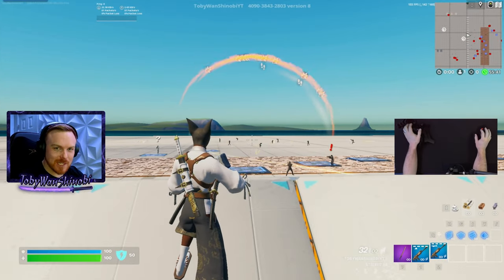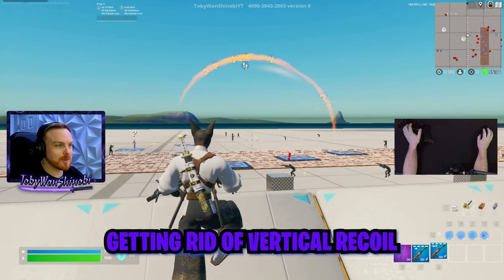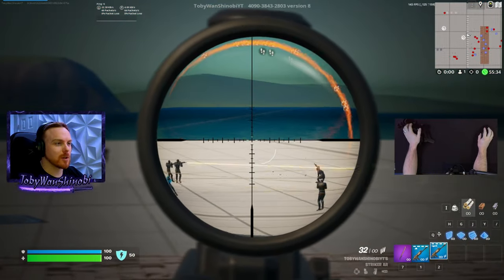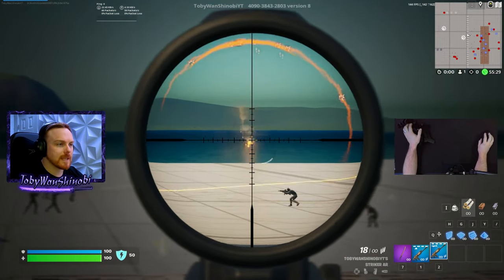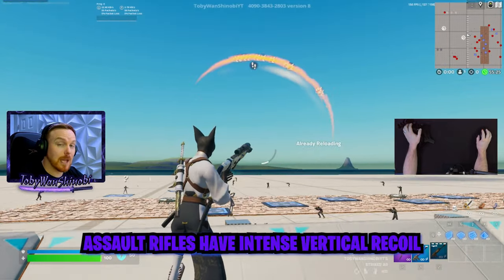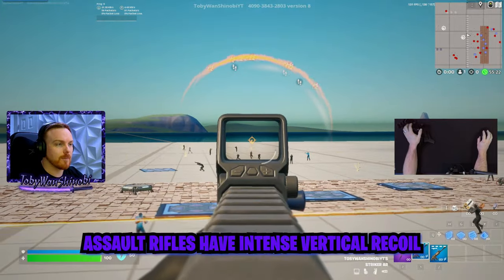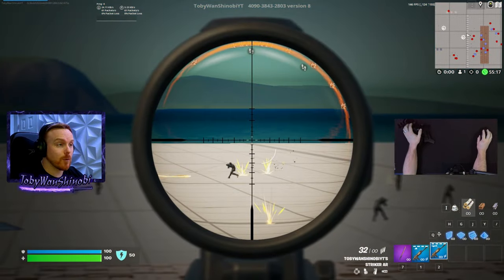Let's start with a really juicy tip: getting rid of vertical recoil on assault rifles in Chapter 5, Season 1. When you shoot your assault rifle, looking at the horizon, you have to pull down and fight that vertical recoil — it climbs really, really intense. Even with a 1.3 scope I have to pull down a decent amount, and it's a lot harder with a 4X scope. With a 1.3 your screen isn't moving as much, but the recoil is still there.